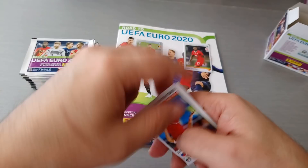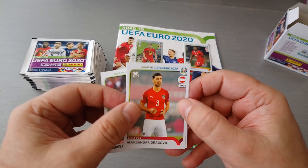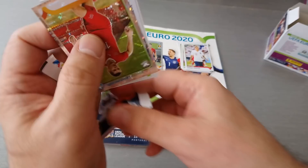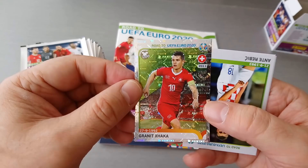Milinkovic-Savic for Serbia. Dragovic, Austria. Marco Reus for Germany. And Trippier for England. Looks like we got another shiny — not bad at all. Who is it? Granit Xhaka for Switzerland, of course Arsenal. Give you a closer look on the shiny.